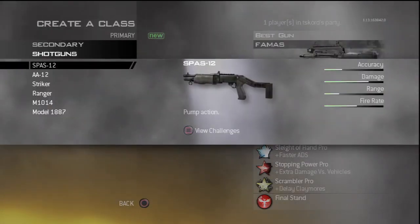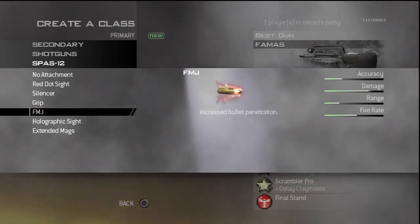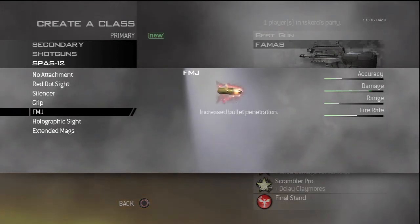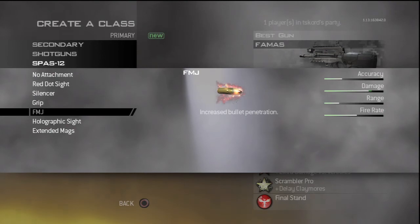For secondary, everyone knows in MW2 the SPAS-12 is the best one to use. Grip seems like it would make sense because it makes your accuracy twice as good, but because it's just a shotgun, I don't really feel like the grip helps you all that much. I would rather use FMJ on the SPAS because it makes the damage a little bit higher. So that's what I usually use.